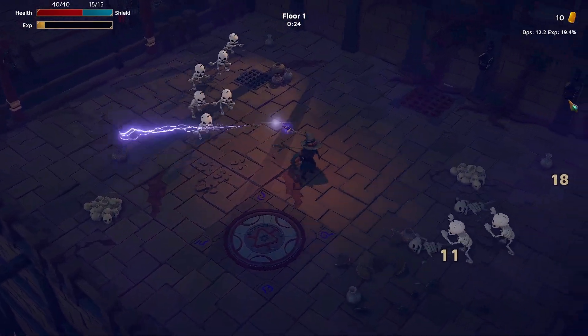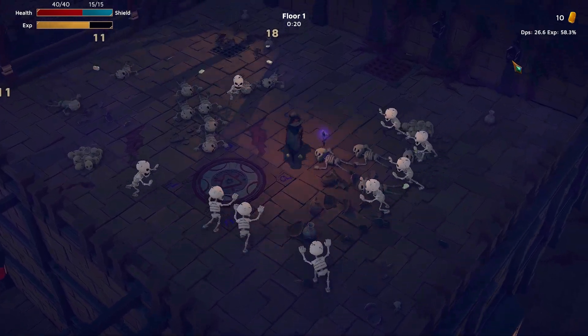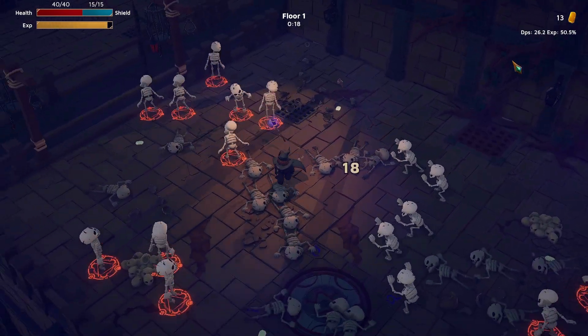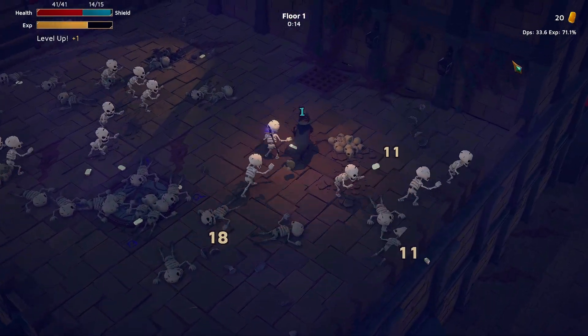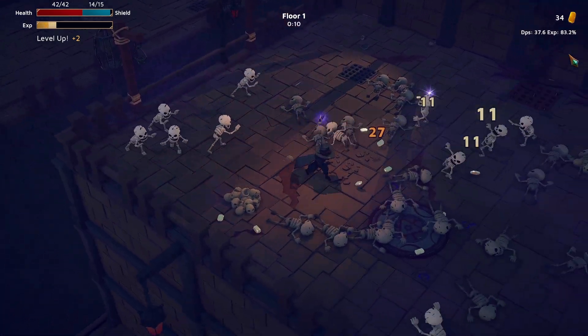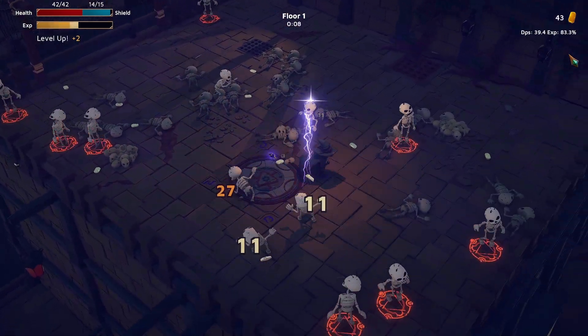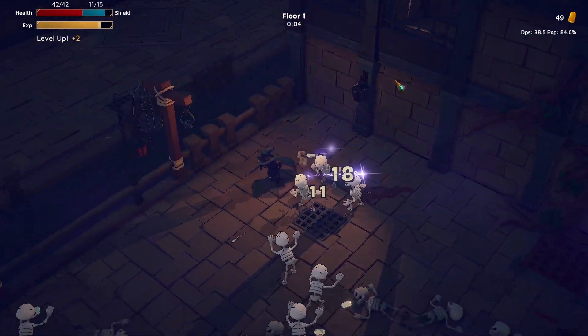That's a lot of enemies right away, but this bounce is looking good. I'm noticing right away that the wizard has some pretty low movement speed. But the weapon is awesome. I see the shield — I like it.